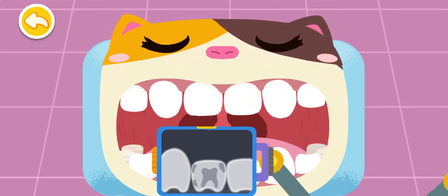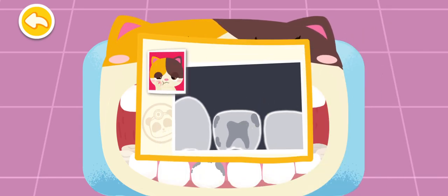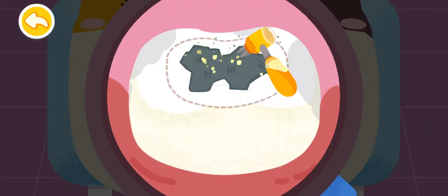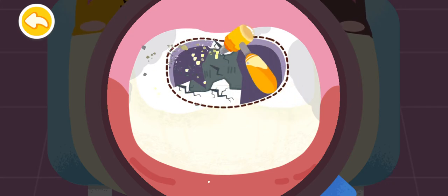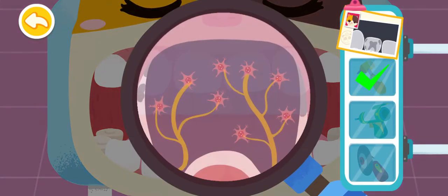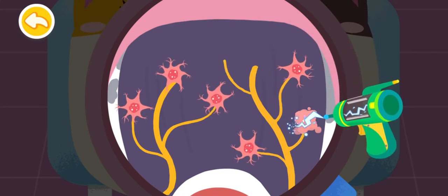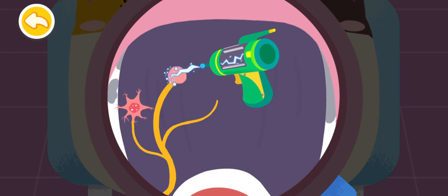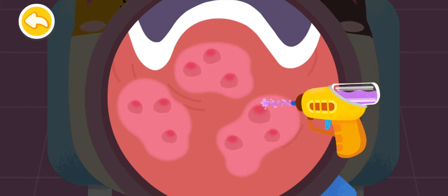Let's find out which tooth hurts. Found it! You are awesome! This tooth is seriously decayed, so it hurts badly. Root canal therapy is needed. Dig out the black cavity in the decayed tooth first. Remove the damaged nerve cells in the decayed tooth so it won't hurt.